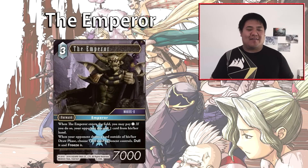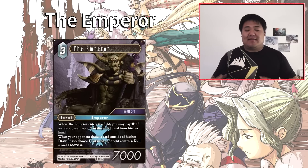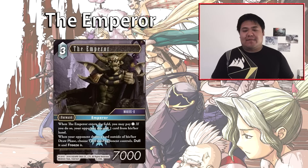Next we have The Emperor, one of the ice legendaries. It is a 3-cost forward at 7,000 power — on curve. When The Emperor enters the field, you may pay 1 — if you do, your opponent discards one card. When your opponent draws a card outside of their draw phase, choose one forward they control, dull it and freeze it. It also has support from the Opus 1 Dark Emperor, who can put this Emperor into play. So if you have 1 CP free, you can effectively make this a 4 CP forward that also discards a card from your opponent's hand — paying 1 to discard one card is actually pretty cost-effective.